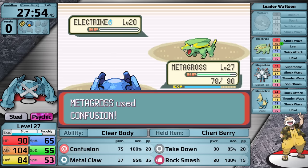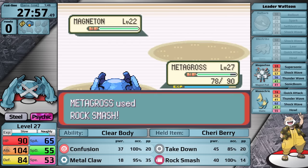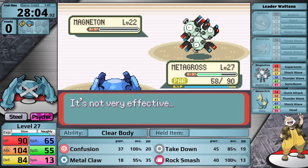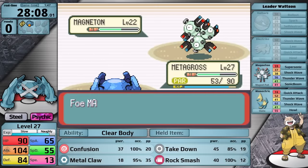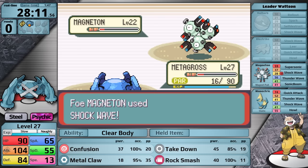In this fight I'm using a Cheri Berry. Watson sends in Magneton — I go for Rock Smash and it does maybe a third. Magneton paralyzes me with Thunder Wave, my Cheri Berry gets consumed, and I hit Rock Smash again without lowering defense. It has a 50% chance, and I was really hoping for one of those on the first two turns. Magneton paralyzes Metagross again, and this time I have no way to get rid of it. My speed is currently 13 — Clear Body doesn't prevent stat reductions from status conditions. Watson uses a Super Potion so Magneton hangs around longer, and it can use Sonic Boom for consistent damage. In the end it's just a little too much, and Metagross gets its first loss.